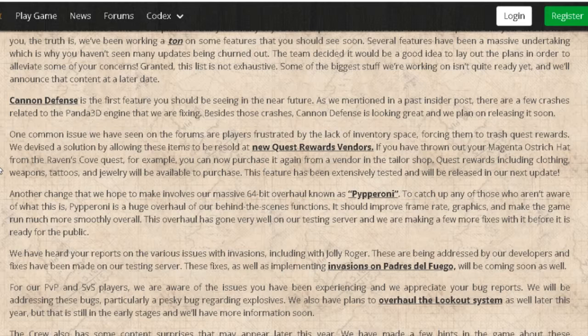One of the main issues they've seen on the forums is players frustrated about the lack of inventory space, forcing them to trash their quest rewards. An easy solution to this would probably be a bank so people can store their stuff. You could always add a new vendor with a storage container — pretty much like the one that was in the will but changed to a training ground — or make one of those empty buildings into one.